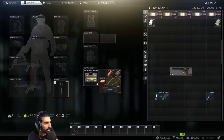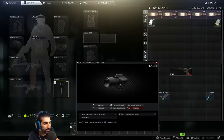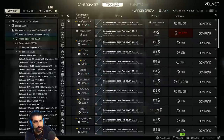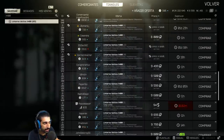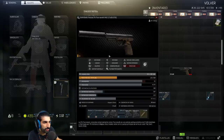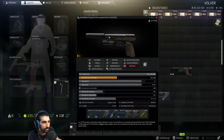Now we add the laser and flashlight. We buy the X400, which is a flashlight that also has a laser pointer — the tactical flashlight X400. Go to the Flea Market, search X400 and it appears. The price for a combined flashlight and laser is quite good. Since this weapon has a rail mount on the bottom, it's simply a matter of dragging and dropping it onto the weapon.